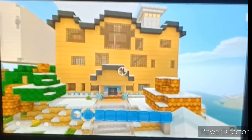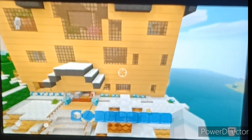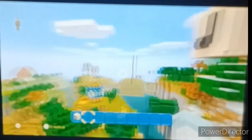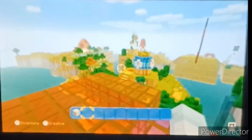This house does look kind of bad — it really does, in my opinion. That's because it's uneven, as you can see. This side has more room than this side. And we also have a little house down there. I'm going to show that house first, because this is the main attraction.